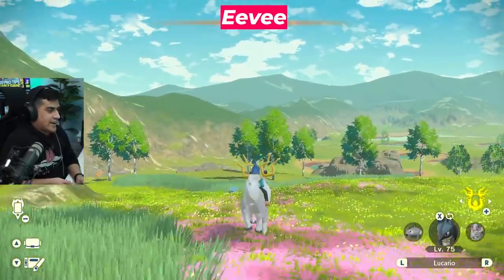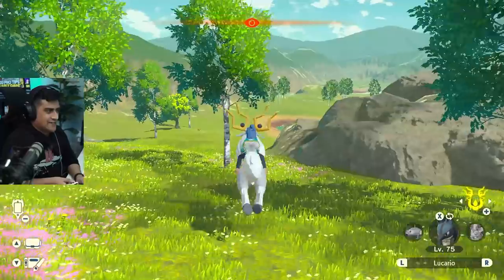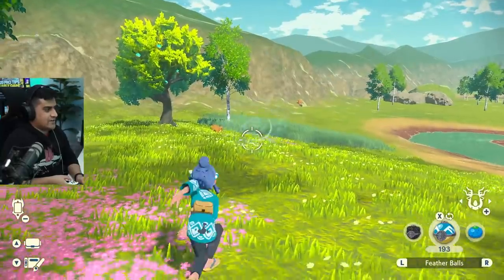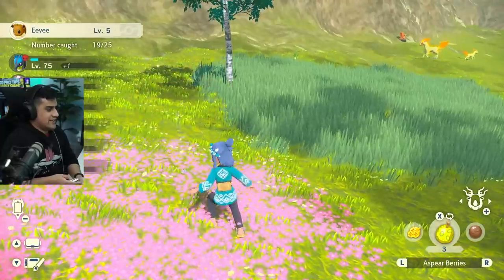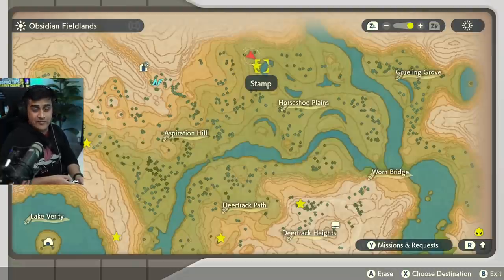The first Pokemon we're going to get is Eevee. We've talked about this in the starter video multiple times, and a lot of you guys have seen it, but it is considered a rare spawn, so I'm just going to include it in this video. I see Eevee right over here. Eevee is caught. Eevee's right over here by Horseshoe Plains, by the first one in the top left.